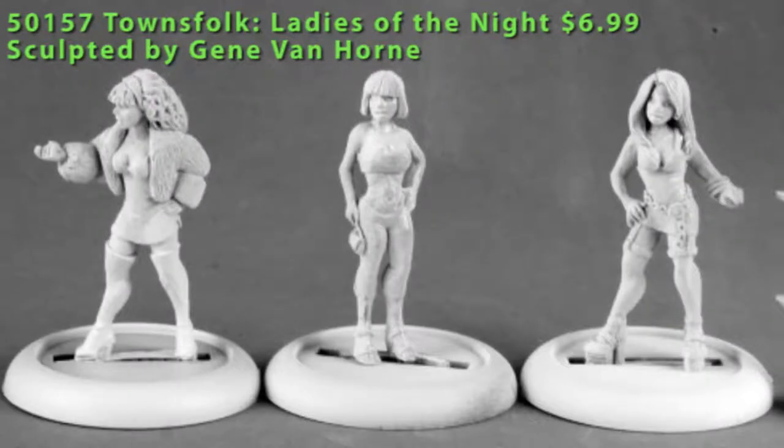Here we have a pack of three townsfolk figures from the Chronoscope line — these are Ladies of the Night. Each one is a single-piece miniature, wearing as much or as little clothing as you'd expect given their title. Three figures here, nice detailing, didn't need a lot of cleaning. I'm at a bit of a loss for how to use them, unless it's as NPCs or normals in a superhero fight where you just need to make sure the bystanders don't get hurt. Maybe you could use them as Zombie Ladies of the Night, like in the second Resident Evil movie — that might be a good use for them.